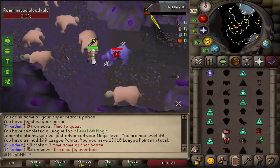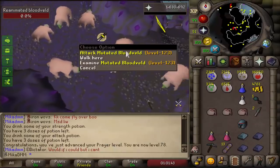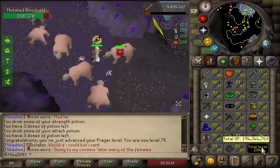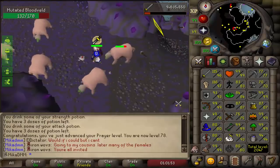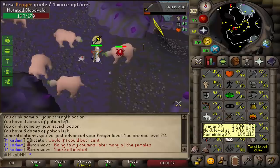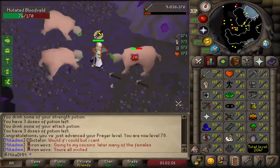Now let's quickly get a prayer level as well. 78 prayer accomplished, very cool. I do wanna get this to 80 so I can get my base 80 stats. I'm really not far away — I can get mining done very quickly and smithing done pretty much instantly, I already have all the supplies. So it's just this prayer that's keeping me away from having base 80 stats, basically what we are working on.